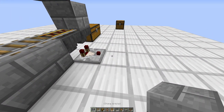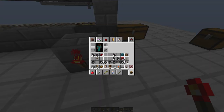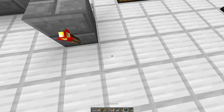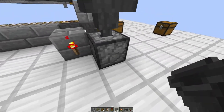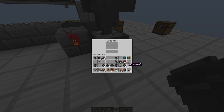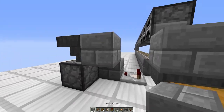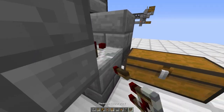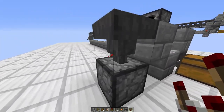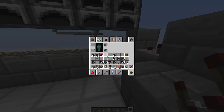Then place a dropper pointing upwards and a hopper pointing back into the dropper, and put one block in the dropper — it doesn't matter what it is, just make sure you don't confuse it with other blocks, so put one random block in there. Add a block on the side of that and a comparator pointing into this block. On top of that hopper, this is the bottom portion done.